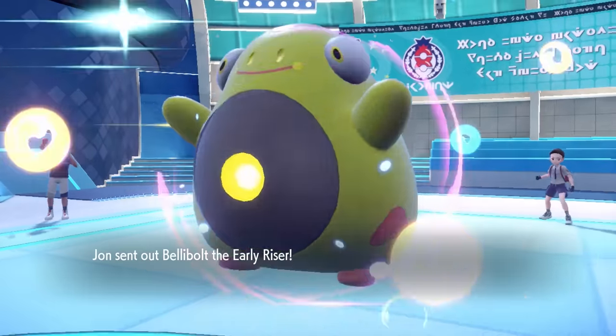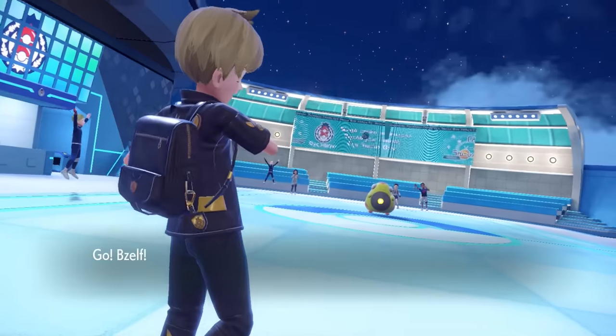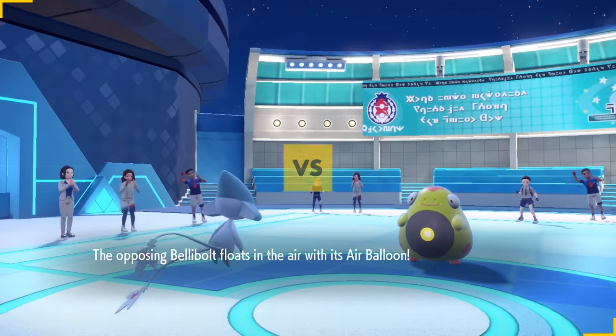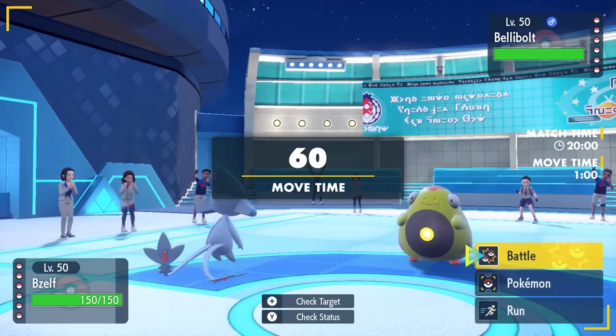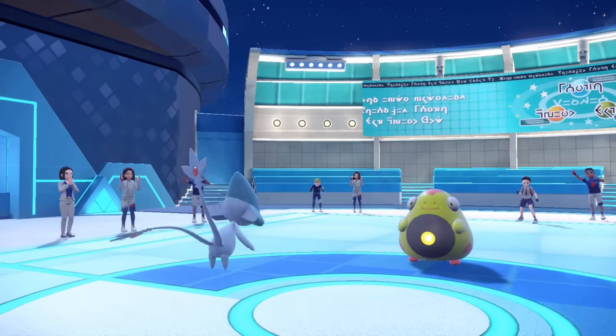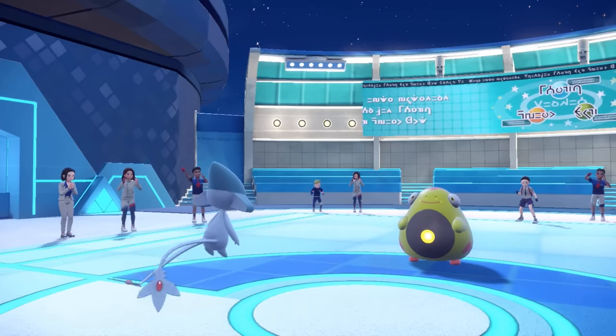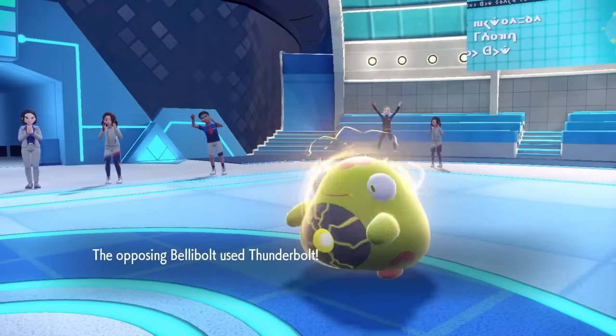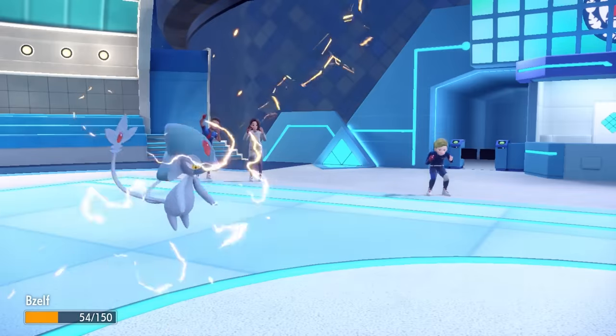This time I'm not really sure what they want to lead off with. As they toss out what looks like Bellibolt, I'm kind of wondering if it's actually a Hisuian Zoroark with the potential to go for some Nasty Plots and just be a menace. Azelf hits it with a Spin and throws out Stealth Rock. It turns out it actually is Bellibolt because they go for the Thunderbolt.